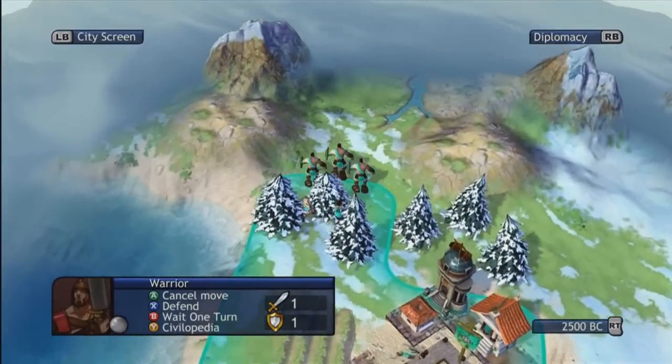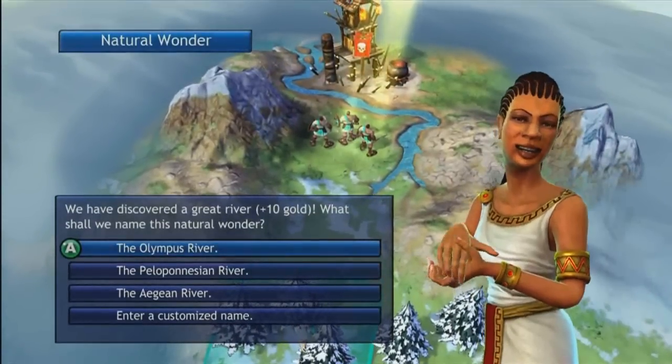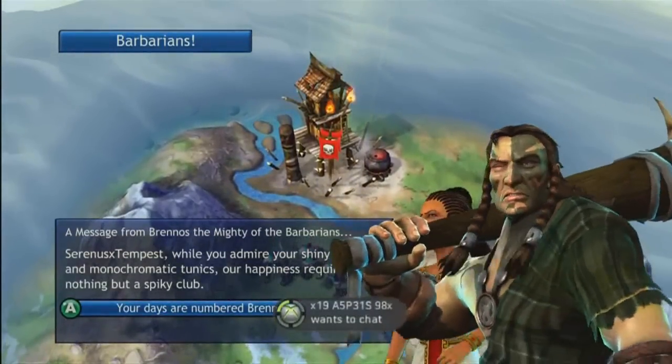It looks like there's a river there that I might be able to name and get money from. Okay, I got it — the Olympus River. I like it. And I found some barbarians.